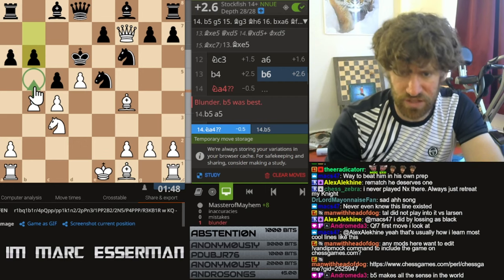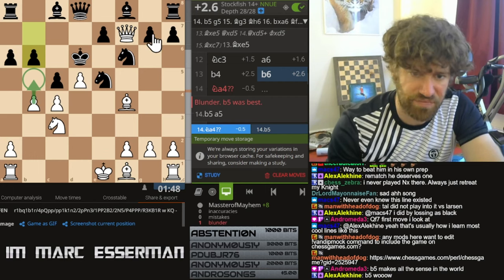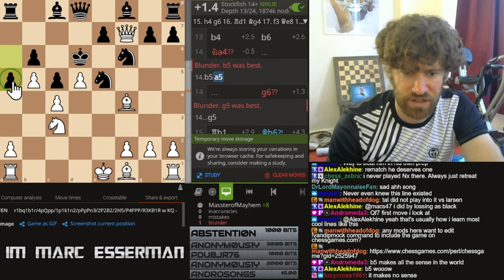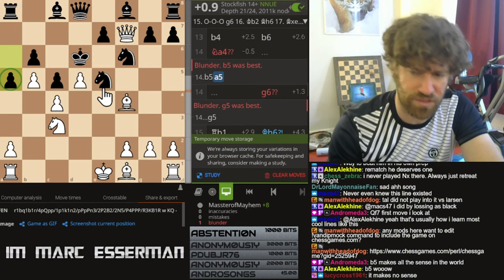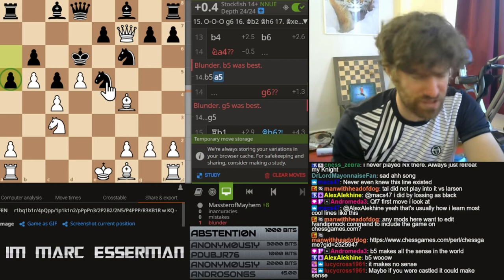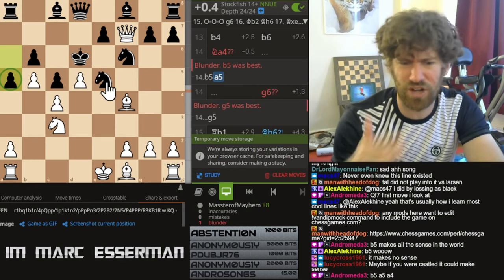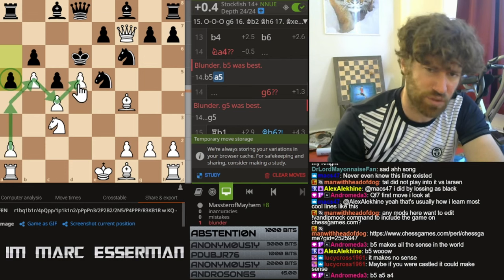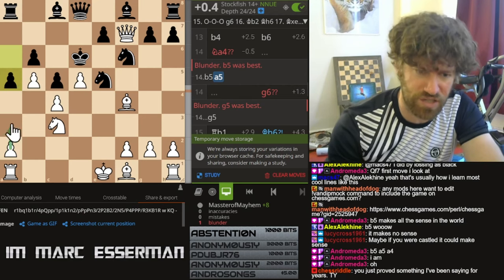I really don't understand the move b5 at all. B5, a5 - what's the threat? Queen e8 is always coming. Andromeda, the problem for you is that you worship the computer. Whatever it says, you bow down to and believe. It said b5, so it makes all the sense. Andromeda, you're down a piece. We're not putting our pawns in a nice little formation like it's connect four or tic-tac-toe. We're down a piece!